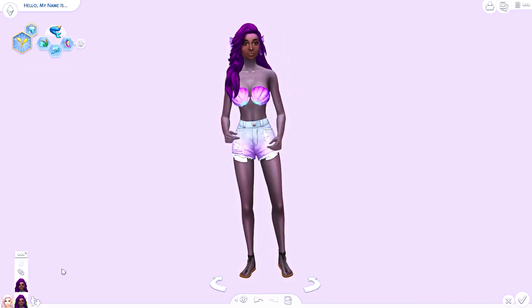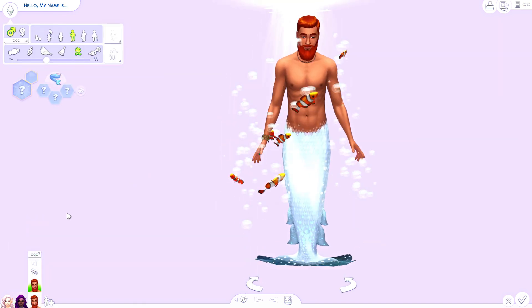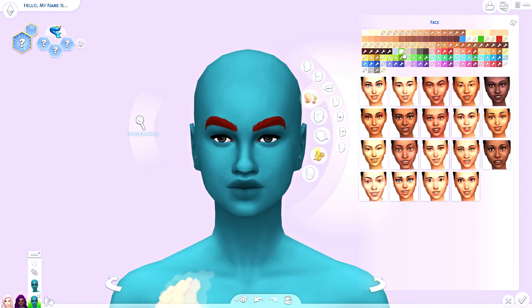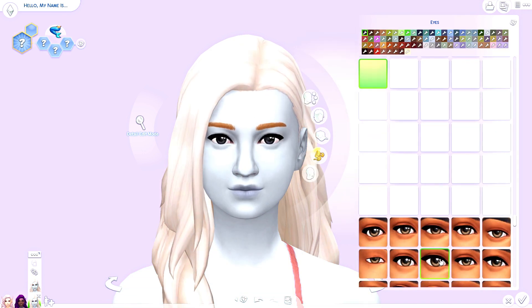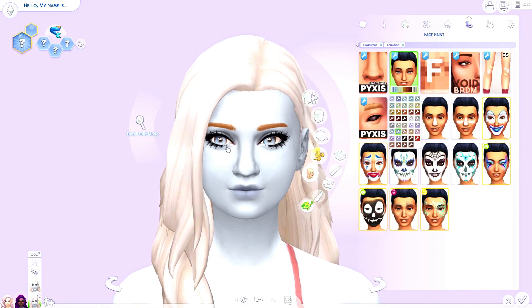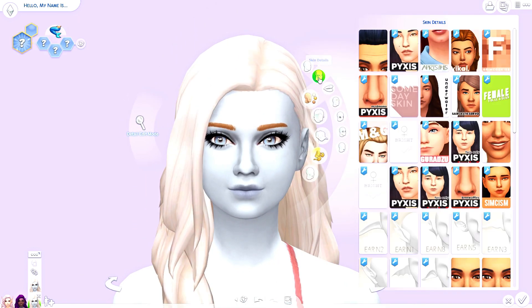I need to look and see if there are some more recolors of the tails because I have seen a ton of actual tails that you can use as custom content. The only reason I did not use those is because they kind of work as a skirt, so if you're walking on land you will have a tail. I didn't want to do that because I really like how mermaids are in-game — the only time they are a mermaid is when they are around water, because if you have a mermaid walking around on sand they would technically be dying.